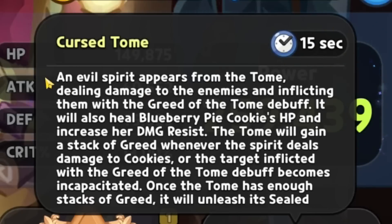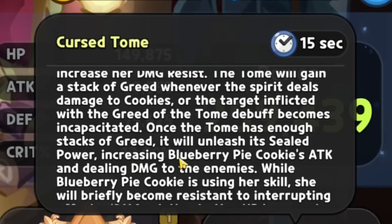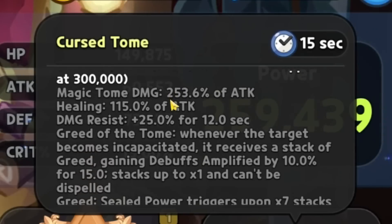So the Cursed Tome is 15 seconds. An evil spirit appears from the tome, dealing damage to the enemies, inflicting them with the Greed of Tome debuff. It will also heal Blueberry Pie Cookie's HP and increase their damage resist. The tome will gain a stack of greed whenever the spirit deals damage to the cookies or the target inflicted with the Greed of Tome debuff becomes incapacitated. Once the tome has enough stacks of greed, it will unleash a sealed power, increasing Blueberry Pie Cookie's attack and dealing damage to the enemies. While Blueberry Pie Cookie is using her skill, she will briefly become resistant to interrupting effects, and the damage related to the max HP is capped at 300,000 just like always.